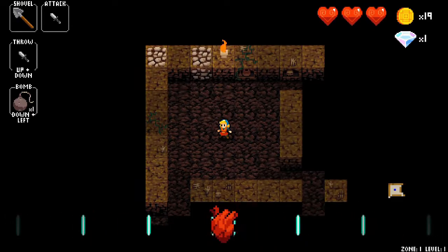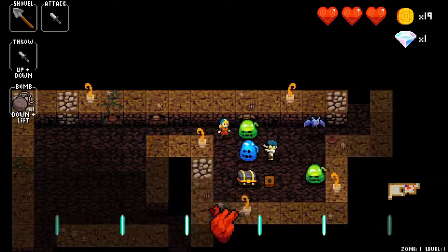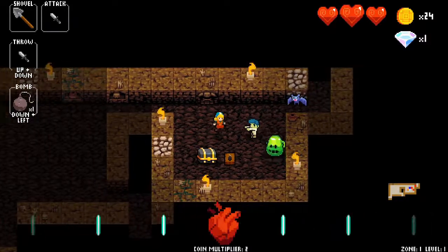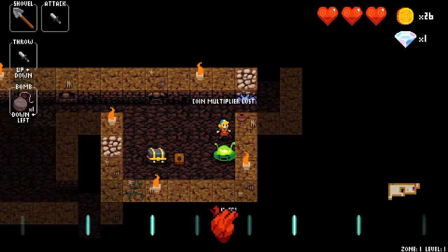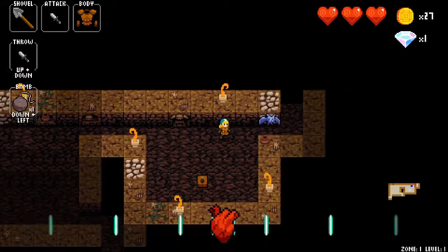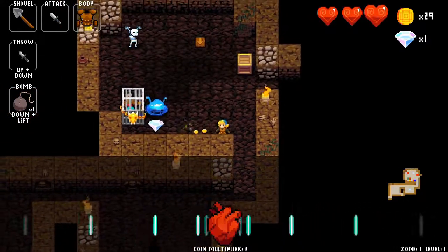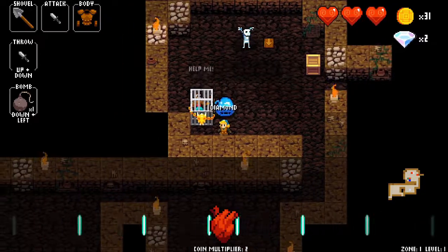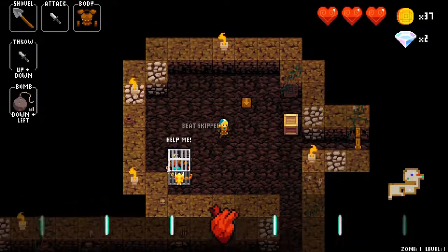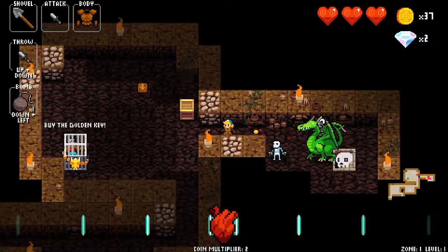Here we are in the first level — this cave of terror. There's a treasure chest up here, some kind of bomb trap. We got some leather armor — just a regular cave-like dungeon. There's a guy here trapped in a cave. He says 'Help me, help me' — buy the golden key. Some boxes, some traps. And a dragon. That's not good.